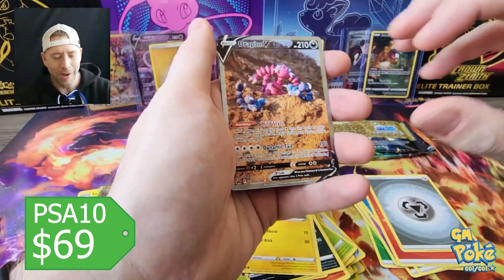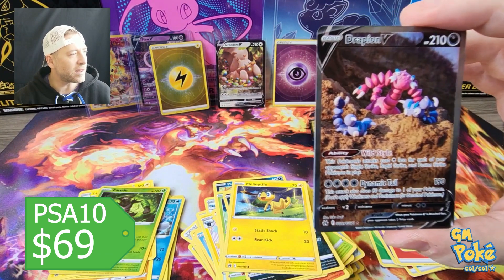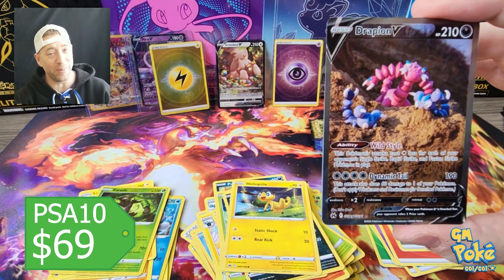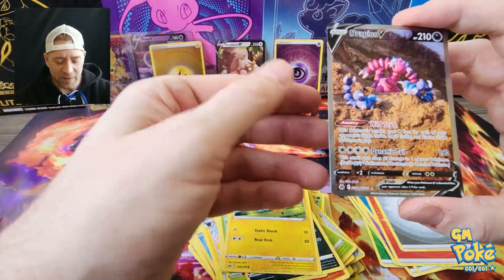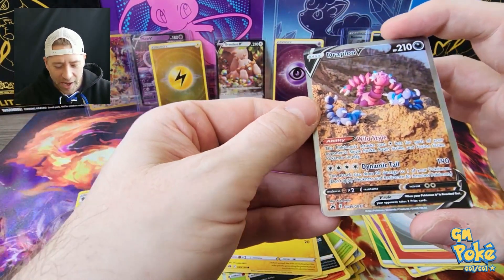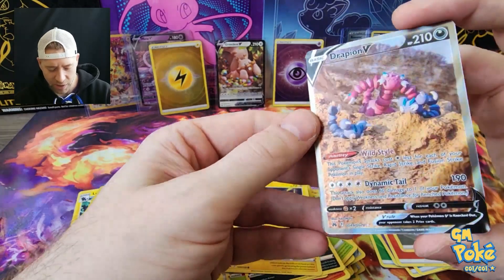So there we go — we got the Drapion V. Look at that card, that is nice. It's a Drapion V and it looks centered. I don't see the dings that I saw on the Roxanne card. I think it's good.